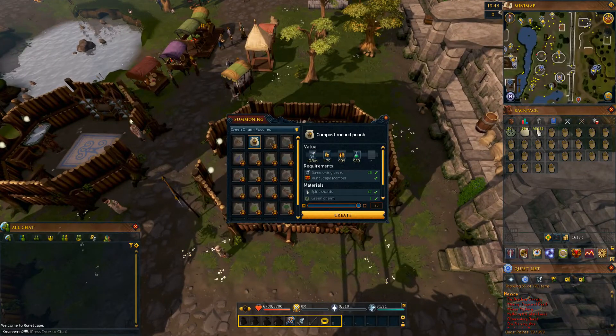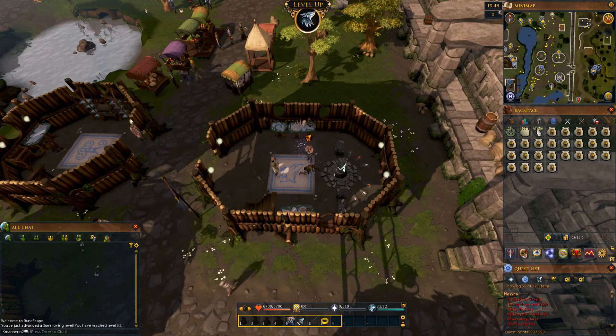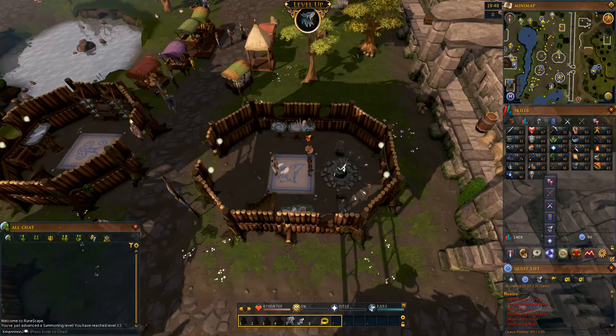Hey guys, this is Kevin, aka K-Man1, and with this inventory I should hit a summoning level, which should also mean level 90 combat, so I can finally use Simona, the Slayer Master, in Pallniv Niietsch.